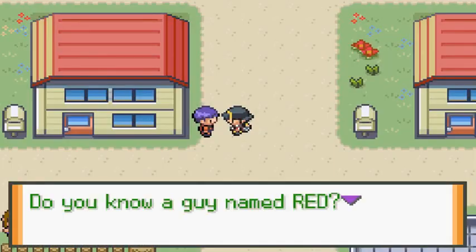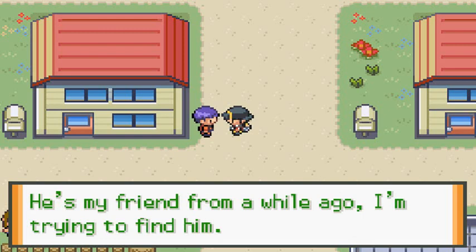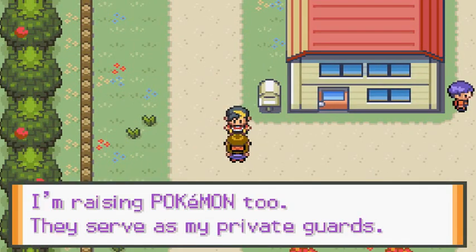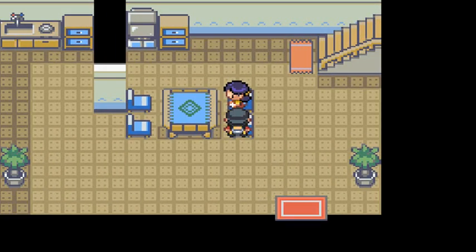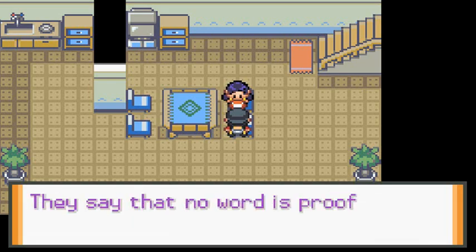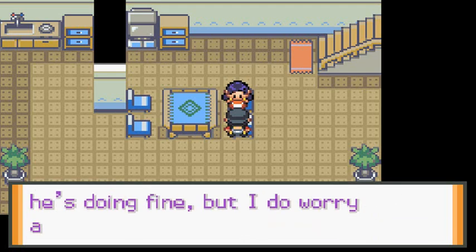At least he tried. An NPC asks: 'Who are you visiting? Do you know a guy named Red? He's my friend from a while back — I'm trying to find him.' Visiting Red's mom's house: 'Hi, Red's been gone for a long time. He hasn't called either, so I have no idea where he is. No word is proof that he's doing fine, but I do worry about him.' Same as usual.